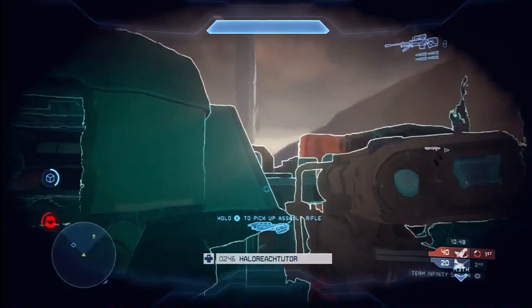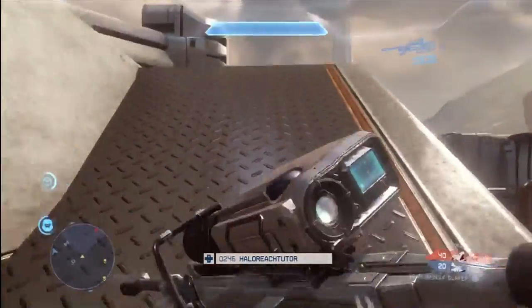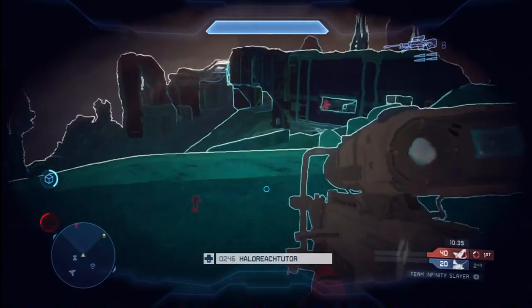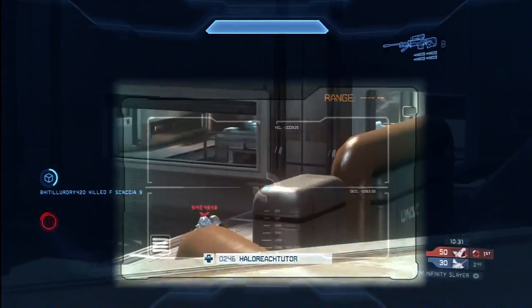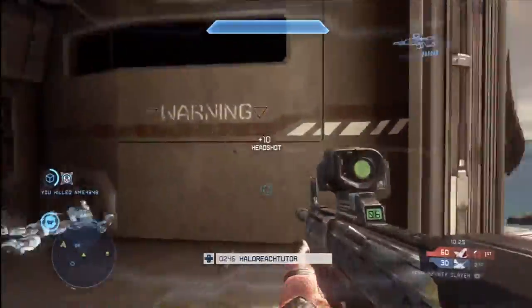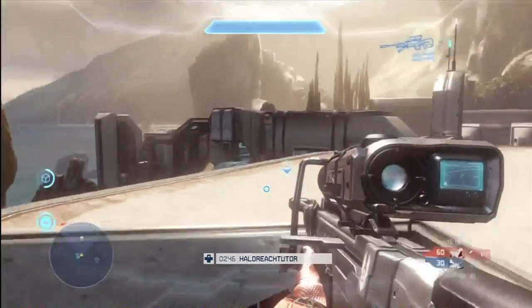The great thing about this is it extends all the way across the map. If you have it fully charged, you can basically see everyone on the entire map, and that's a huge plus. You can see here I continue to identify people down on the ground, and I'm able to get this guy. He's coming across the walkway — getting a nice body shot. I always make a habit of switching to a DMR or any other precision weapon I have handy. When you get that first body shot with the sniper, make sure you clean him up with something else so you can conserve your sniper ammunition.